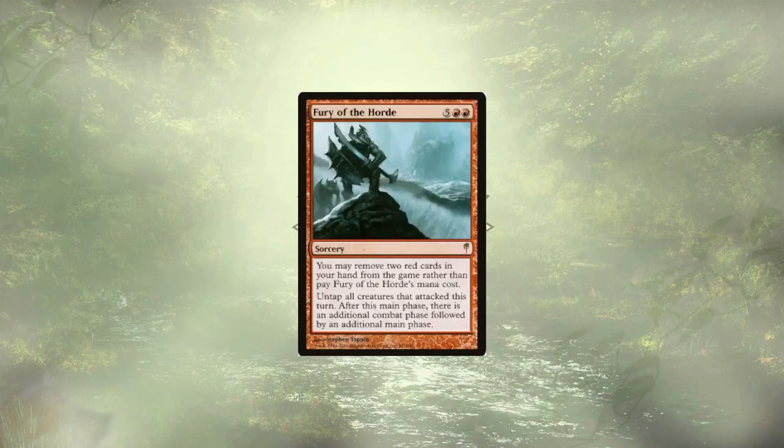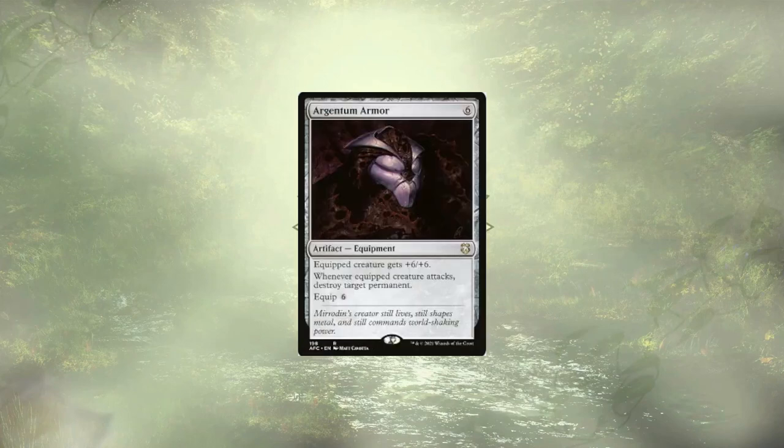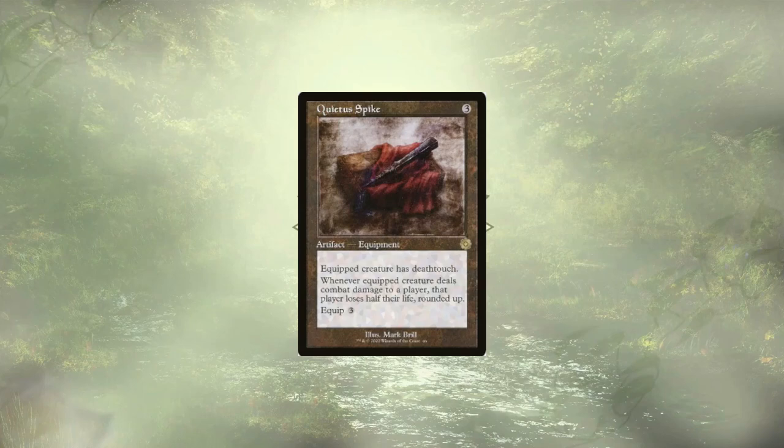Moving out of our creatures, we have Fury of the Horde, which untaps all of our attackers and grants us an extra combat phase, as well as another main phase. Savage Beating is in a similar vein, only it grants double strike as well as those extra combats. Argentum Armor is a deadly little piece of equipment, allowing — really forcing — us to destroy two targets of any kind on attack, which could potentially bite us in the butt, but if you really wanted to be super nasty you could wipe your opponent's lands and solidify that victory early. Last up for our aggressive friends, we have Quietus Spike, which offers up death touch, and if you manage to make contact, we'll just cut your opponent's life in half.